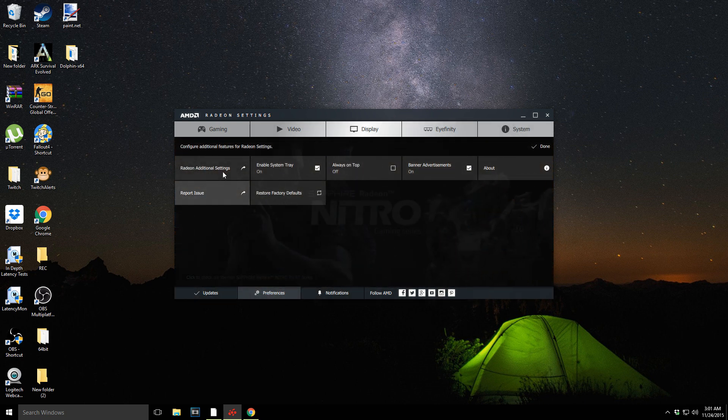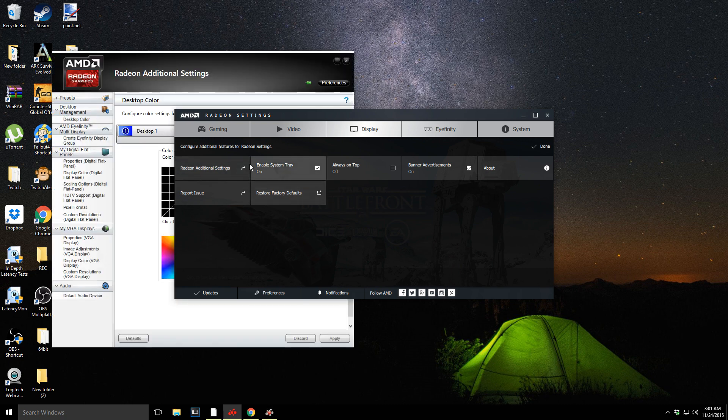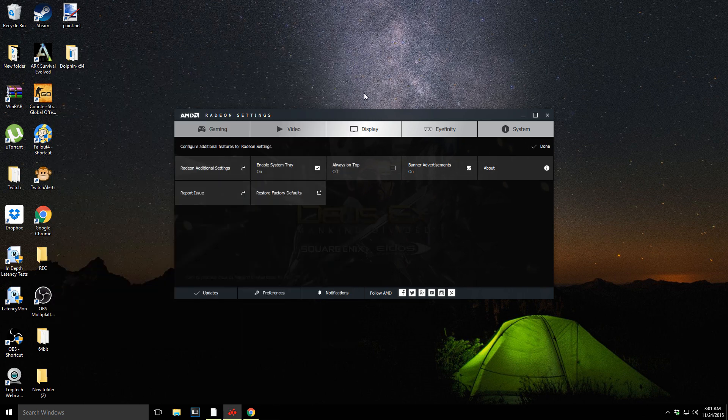There's preferences and Radeon additional settings. I don't know if I've actually seen this — I have no idea what that means. There we go — so it loads up this right here. This is the old stuff, still hasn't changed. I don't know if they're gonna change it or not, it must keep it.